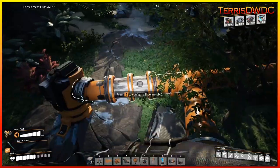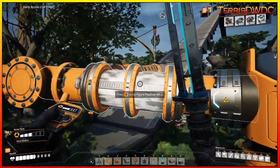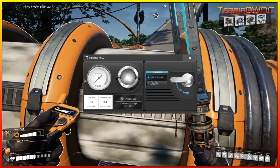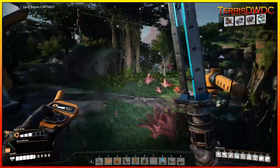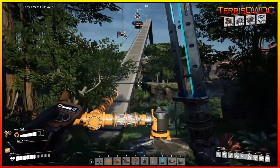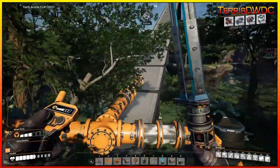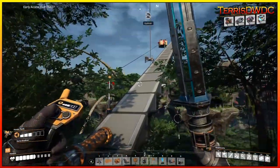One thing to double-check: I believe gas behaves differently than fluid regarding head lift. I want to make sure everything will make it back to base. I believe head lift doesn't affect gas, but I could be wrong. We'll find out since we'll be going well over 10 meters — then we'll know whether head lift contributes. I'll get more resource wells hooked up and start bringing this line back.